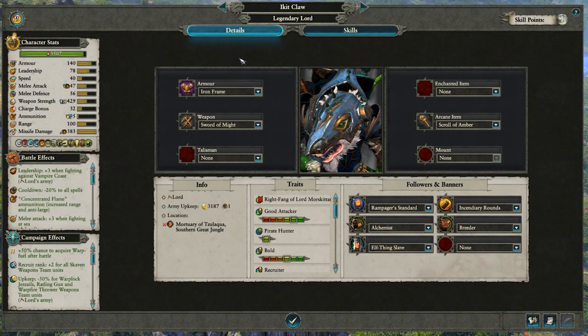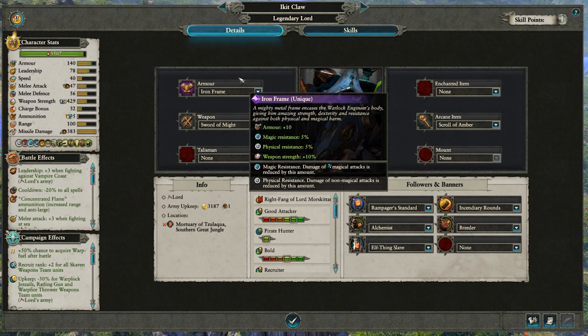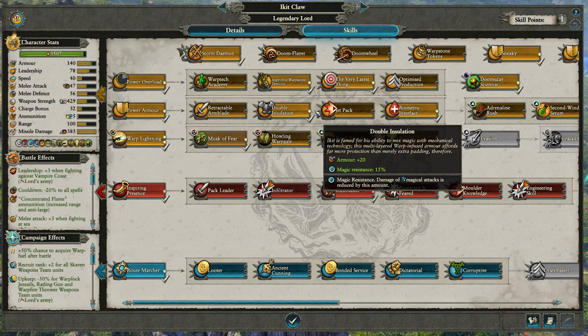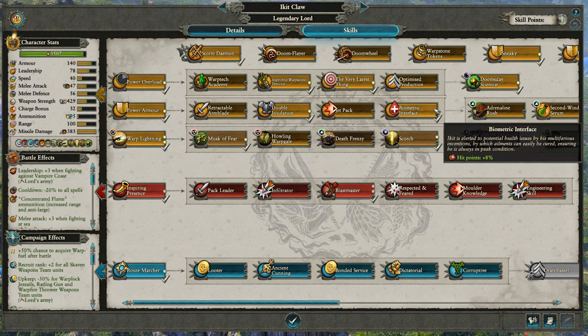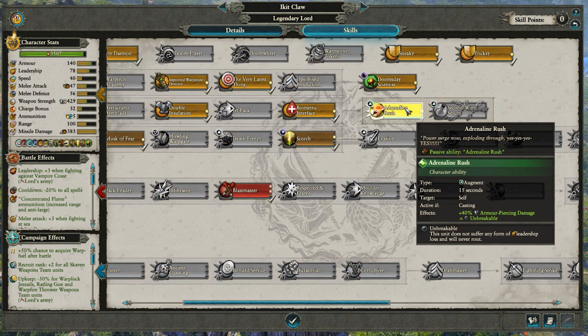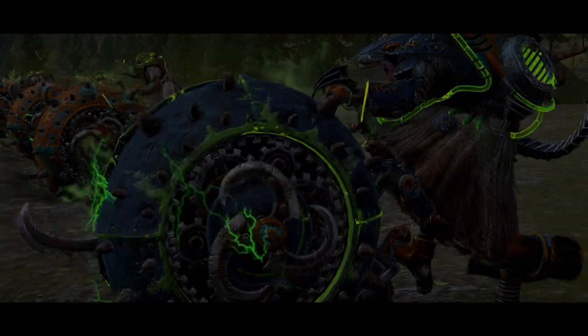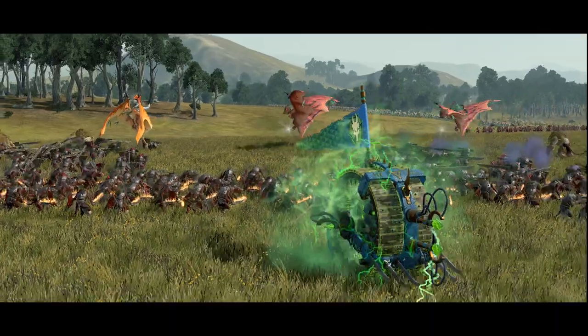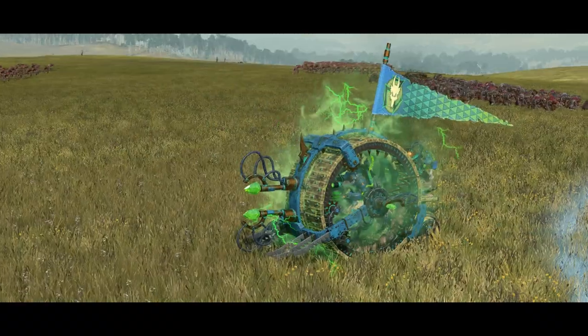At level 1, Ikkit can begin leveling into the power armor branch of his skill tree, boosting the capabilities of his mechanized, warp fuel infused iron frame in a multitude of ways. Ikkit can also level up to mount a deadly Doom Flare or an equally destructive Doom Wheel — you may pick your poison.